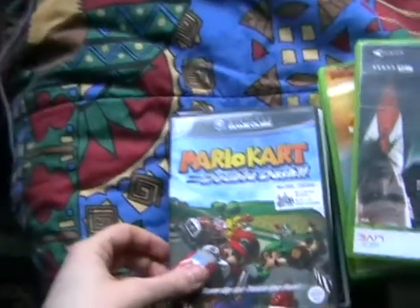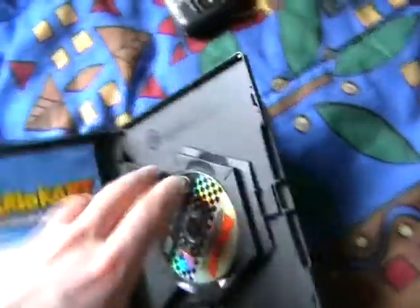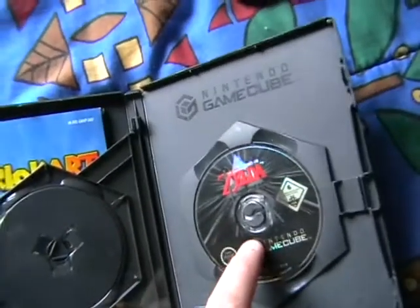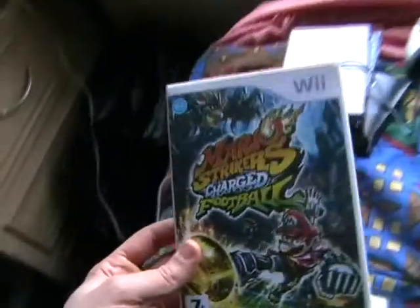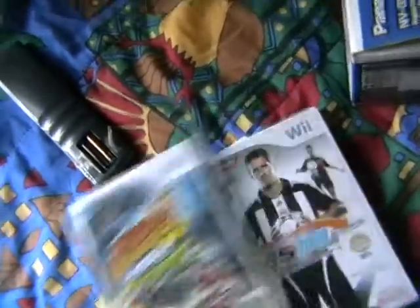I've brought these games onto the bed and I'll go through them. This is Nintendo GameCube Mario Kart: Double Dash — it's a good game, and it comes with a bonus disc: a Nintendo Zelda thing which has Ocarina of Time, Majora's Mask, and two older NES games. No More Heroes — that's a good game. Pro Evolution Soccer — great multiplayer. Super Mario Strikers — fun to play with a few people, it's good online.